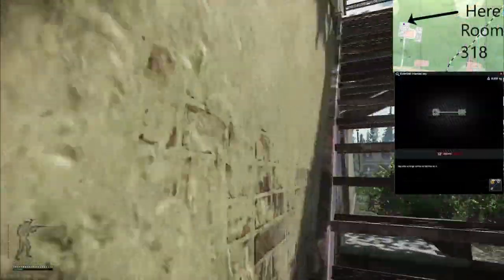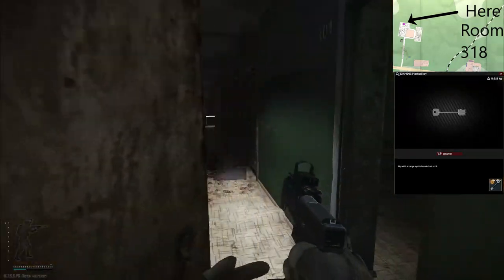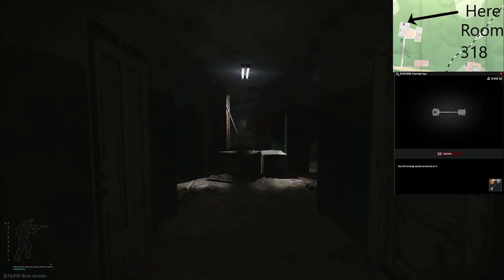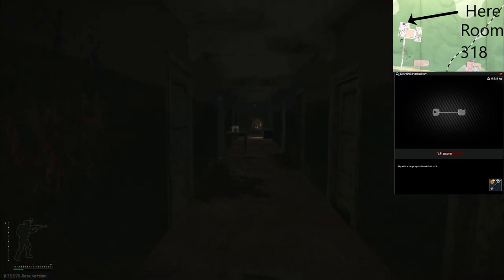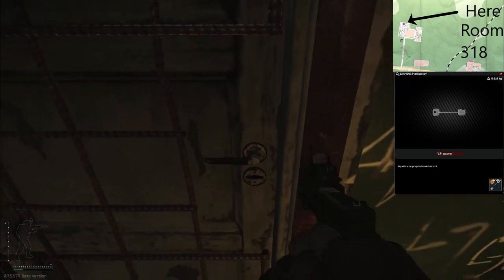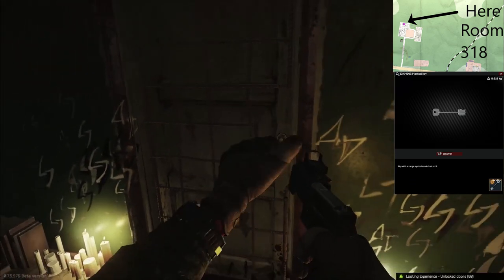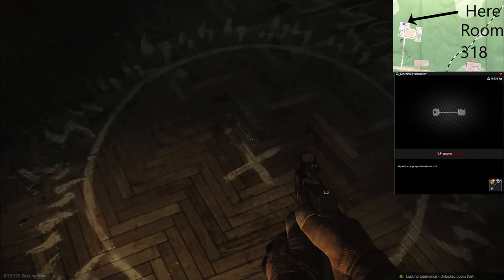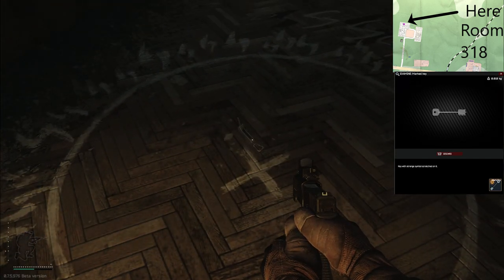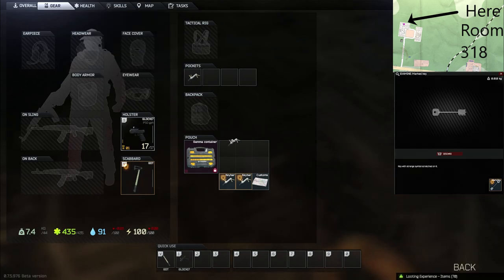Next we have the marked room, located in the three-story dorm in room 318. You require the marked room key, so it's important to loot all the Scavs' backpacks that you find as well as filing cabinets, as this spot can have any loot in the game including rare items like key rings. I've deliberately left out all the other rooms of Dorms, as I'm going to make a separate video detailing all the safe rooms and the best route to get through the Dorms quickly for maximum profit.